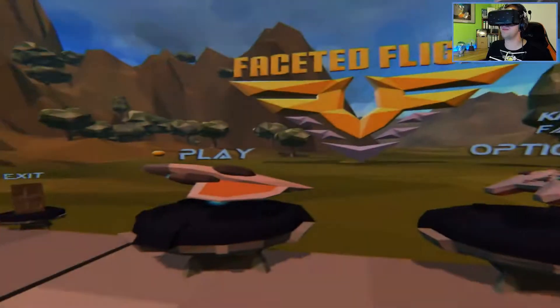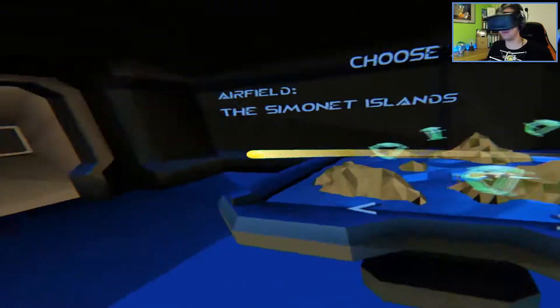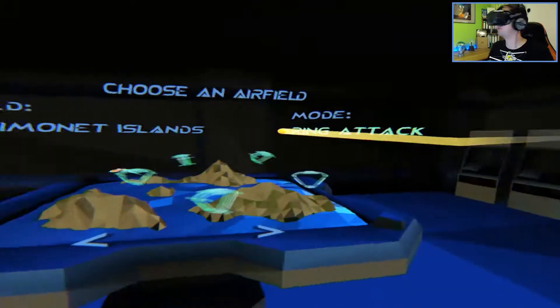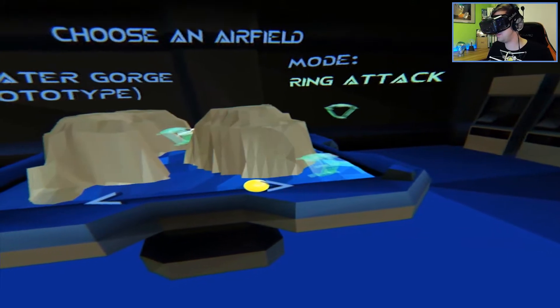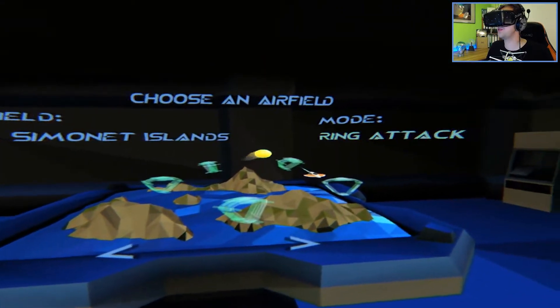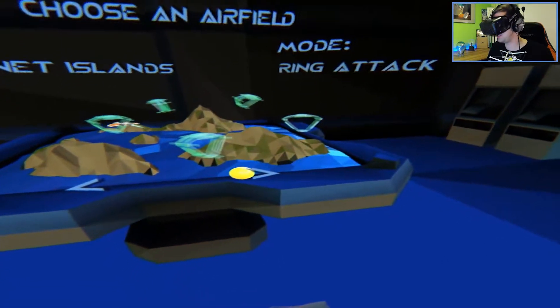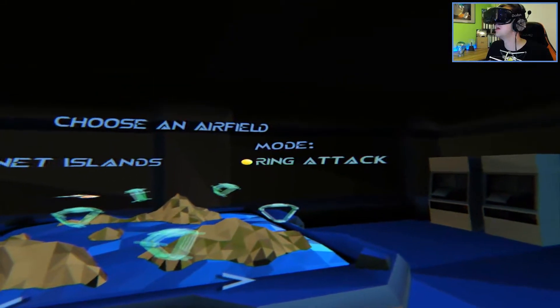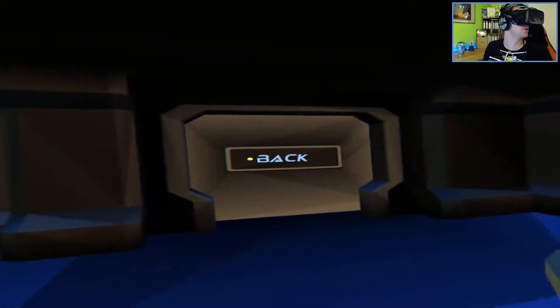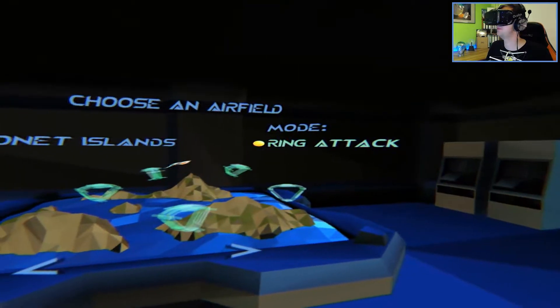No more babbling, let me actually start this game. And look at this little mission control room where you can select the map you want to go into. Seriously, this is a menu that's really well made for VR — you immediately understand what you're supposed to look at, what you can change, and what you can do. You can even see what the map looks like in 3D with a flying ship.